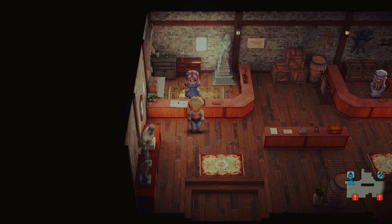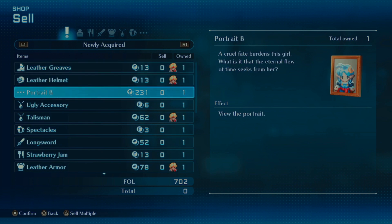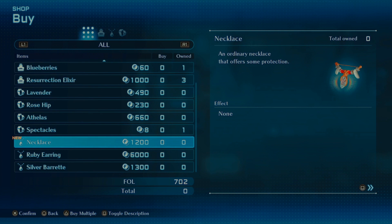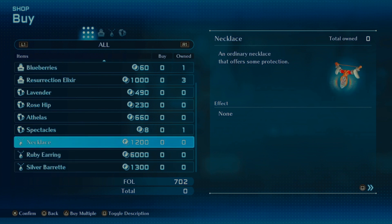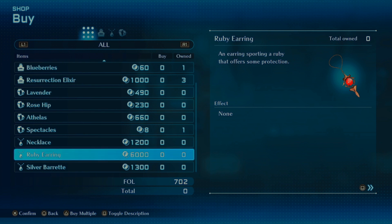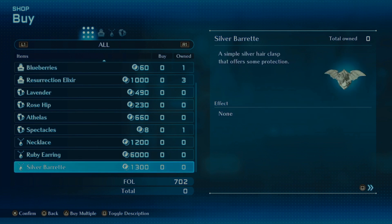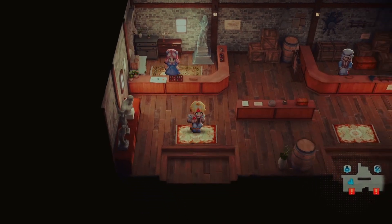The mine's closed. Jewelry shop — let's see if we've got anything to sell first. Portrait B items we can sell for a little bit of money, which is nice, but we're not gonna sell right now. We can buy a necklace that offers no protection, an ordinary necklace that offers some protection with plus one to avoid, a ruby earring with one defense, and a silver barrette with three defense. I am not about to drop six grand on a ruby earring that gives us plus one defense — that's garbage, no thank you.